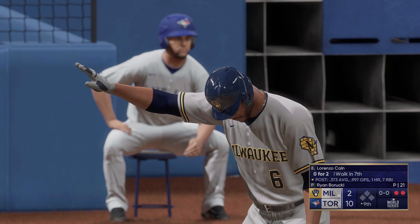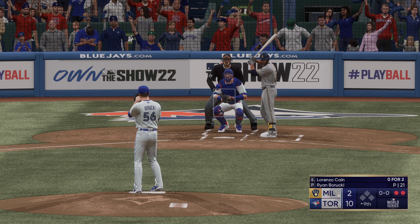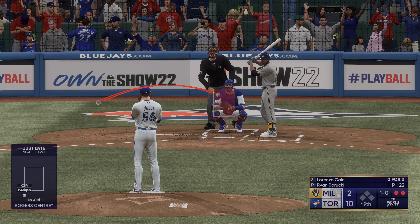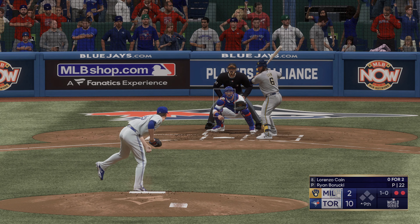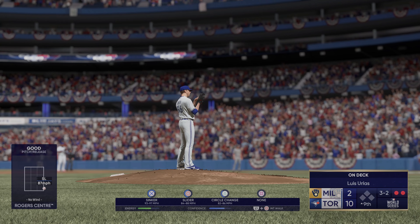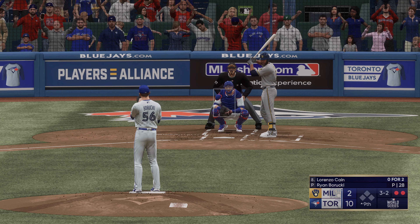Two out, bases empty — now it's Lorenzo Cain. You gotta appreciate a guy who's this good defensively. Watching him track balls in the outfield, it is beautiful. First pitch just misses. He's so solid — calms the heart rate of the pitcher and the manager when the ball goes up in the air. You just automatically assume it's an out every time it's hit in the air. Good take right there — slider down and in, very difficult to get on the same plane and do anything with.